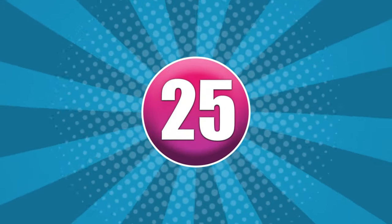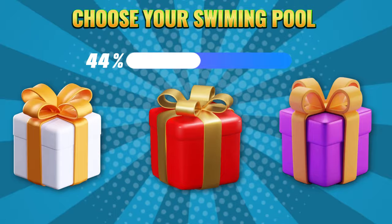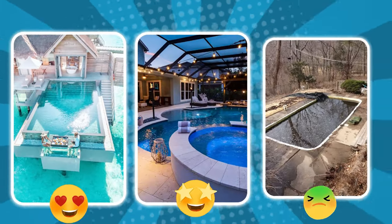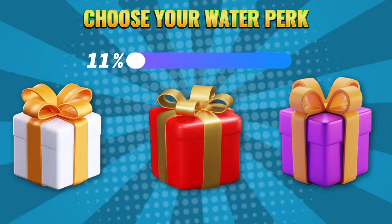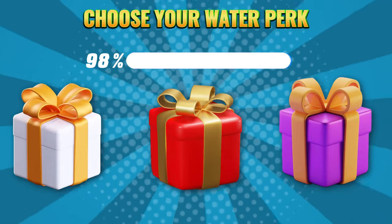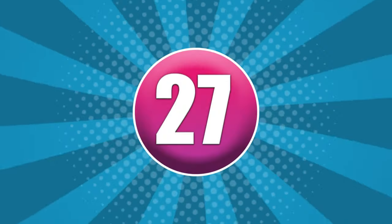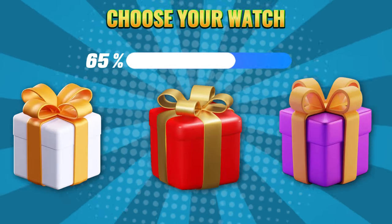Round 25. Choose your color: white, red, or purple. Round 26. Choose your color: white, red, or purple. Round 27. Choose your color: white, red, or purple.